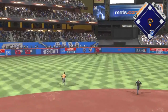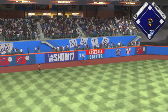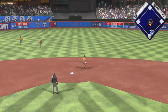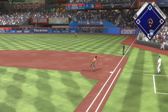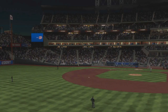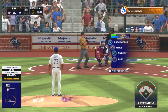Look at this Trevor Story — ropes a double into the gap. But look, I'm still on home plate, still barely out of the batter's box. Ken Griffey Sr. just runs it over, steps up to first base, and I'm out. At this point, this is where I actually did the friendly quit. My opponent accepted it, and then I still got a loss in the event status anyway.